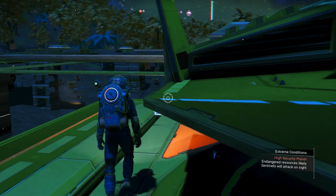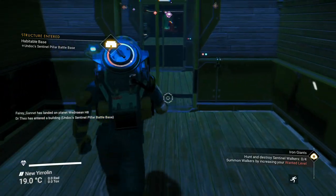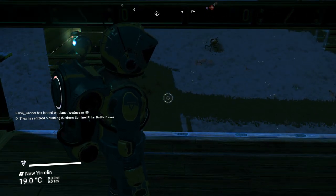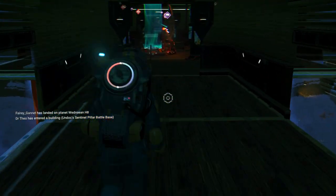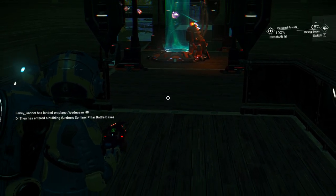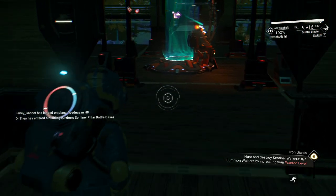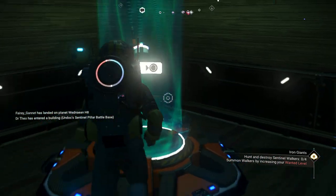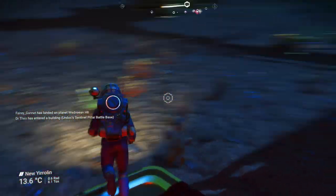Okay, come on. An extreme sentinel planet at a base at a sentinel pillar. This should be a distinct advantage in me getting a sentinel walker. I'll have to go all five levels to get it to come, but this shouldn't be that hard. Make sure my scatter blaster is loaded. Using these teleporters in these buildings should be a distinct advantage — either I'm bad or something's wrong with the game.